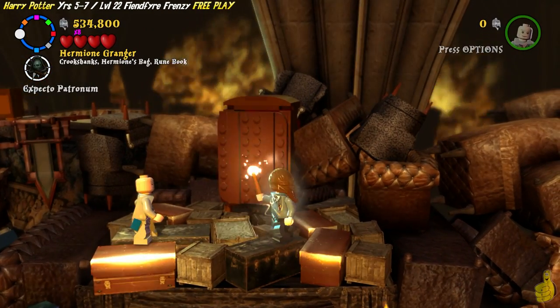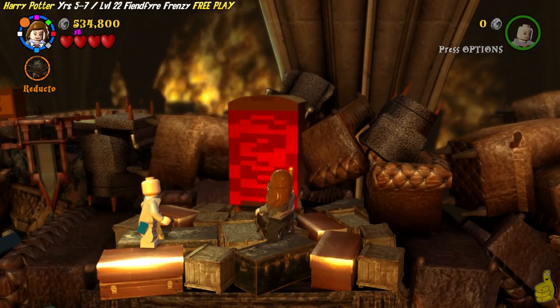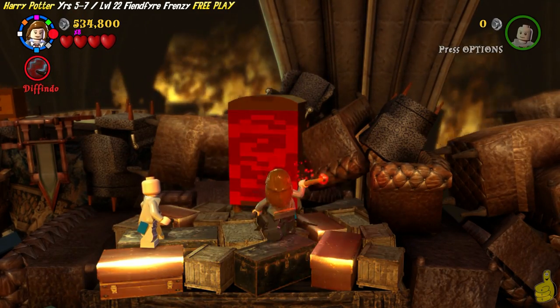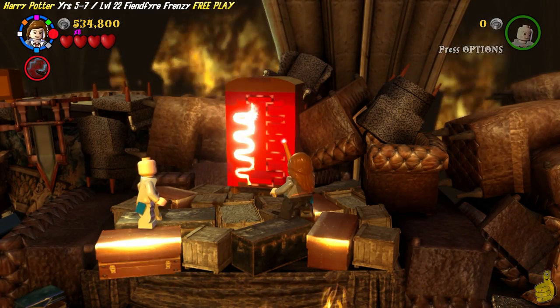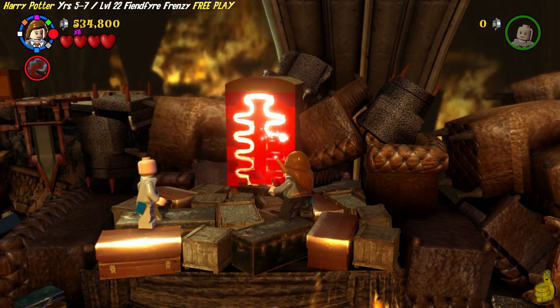All the way at the end, we find this extra tall cabinet. We need to go ahead and give it the old Zap-a-Roo. It spins around and it's got red on it. So we're gonna have to use Defendu and carve out this weird makeshift thing that looks like some sort of a spine or a backbone, but it ends up being a ladder.